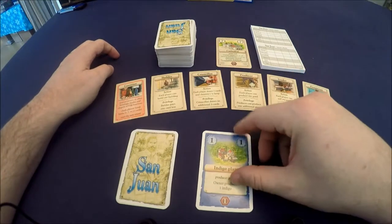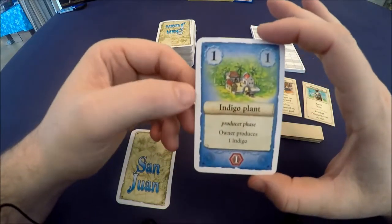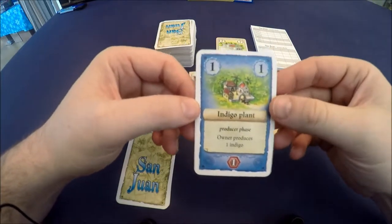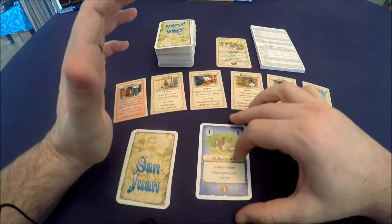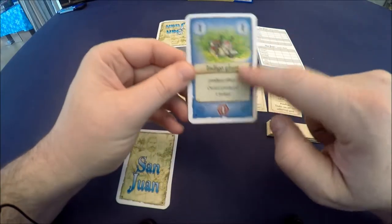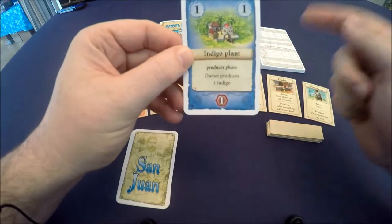You start out with an indigo plant. If you've played Puerto Rico you'll recognize the art and the theme, which is sort of old-world merchants and things like that. There are two types of cards you're gonna get in your hand. You've got a production card which will have a color background — for example, this is an indigo plant, and during the production phase this allows me to produce an indigo which I can later sell.